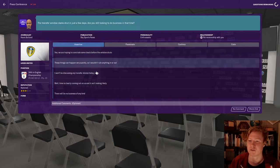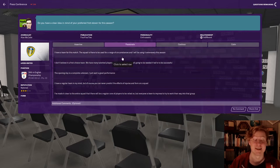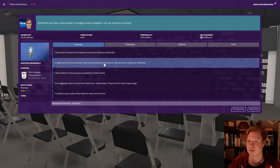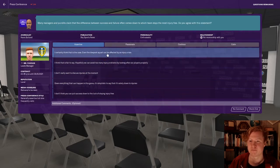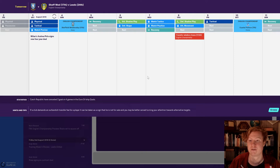The transfer window slams shut — there will be no business of any kind, we're not allowed. People have been generally good in training. Danny Rolfs, who was in our youth academy, was training with the first team throughout preseason with top performances all preseason — so we need to note that. I believe we have a good chance of staying up. We've got to start a rivalry with Sheffield Wednesday. I have faith we can stay up.